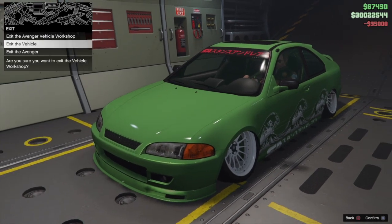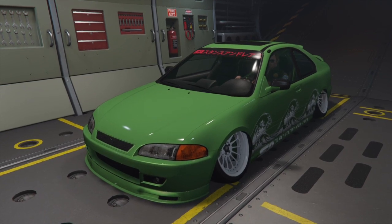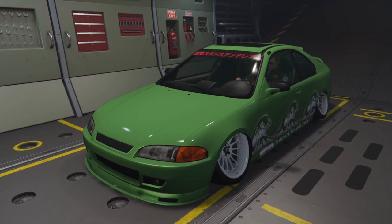Once you guys have now hopped inside of the car you want to duplicate, you want to take it in the back of your Avenger, change something on the car, then exit back out of the Avenger. From here, you guys are going to drive this car out, then return your personal vehicle to storage.